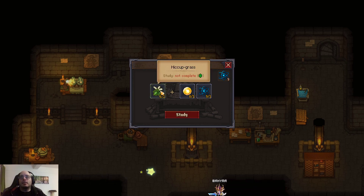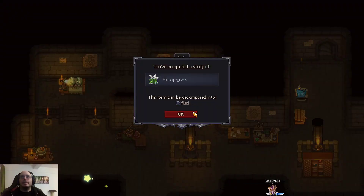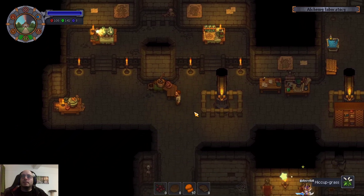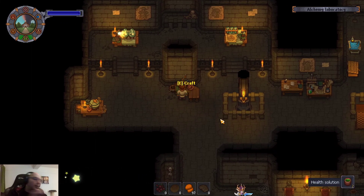The good thing is eventually this table can be completed — we'll eventually investigate all of the different components behind each possible item. For example, we analyze hiccup grass and realize it can be decomposed into a fluid. So why not give it a shot? Hiccup grass decomposes into a fluid — what is it? Health solution. Perfect.